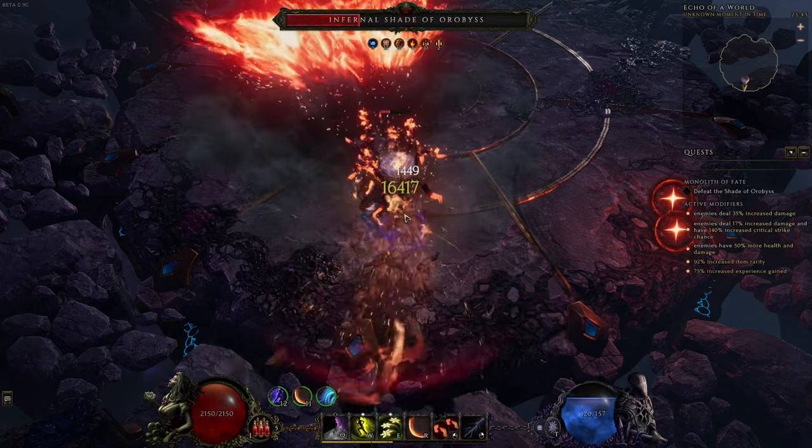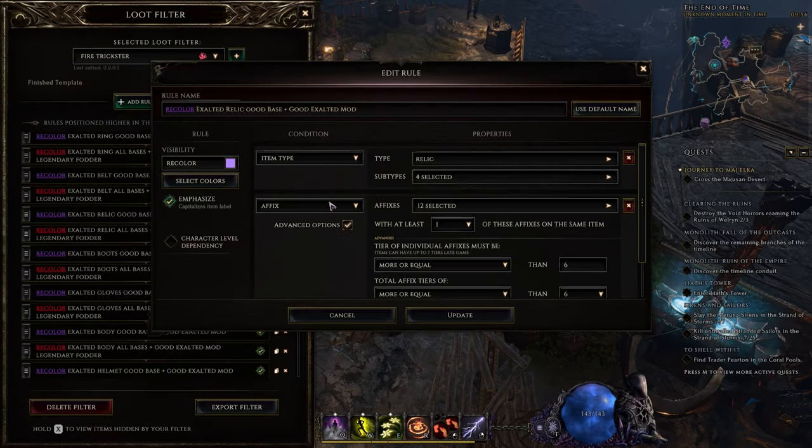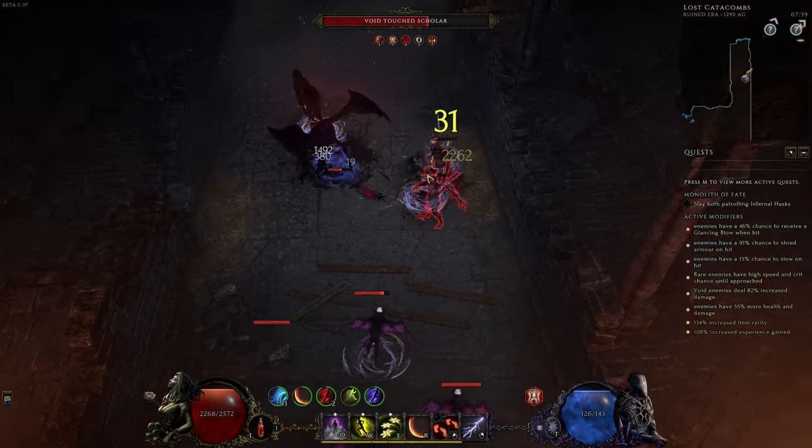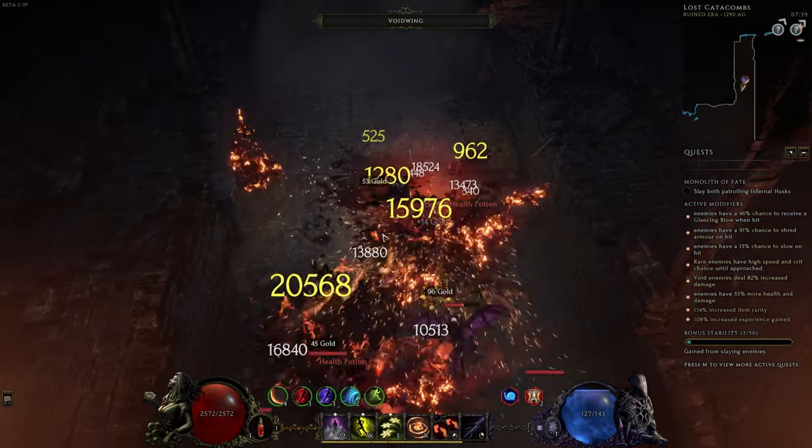I will give you an overview of the build, go over mechanics, passives, skills, the loot filter and itemization at the end. This one will be a bit different than the last two, so make sure to let me know if you like it.